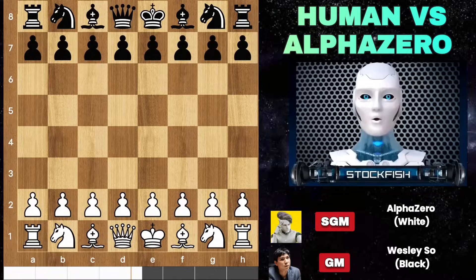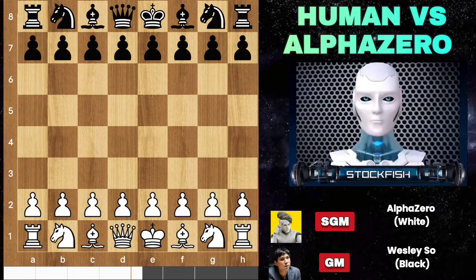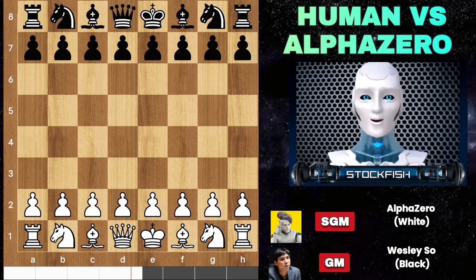Hey chess friends, hope you're doing well. Alpha Zero is like an opening genius who knows more than 10 million opening tricks and traps. Today I tested its skills against our former chess champ, Wesley So, and I've got 2 exciting games to share. The second one has a mysterious opening — let's dive into the game.